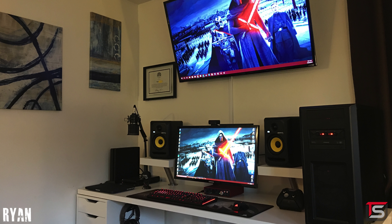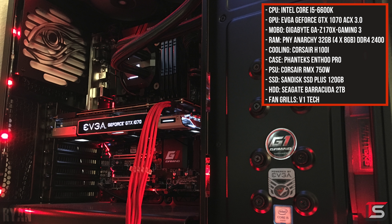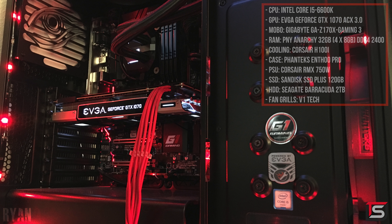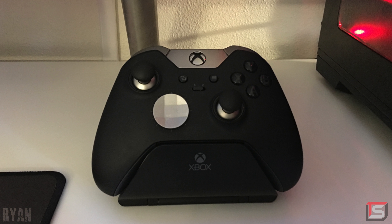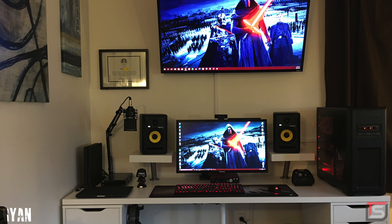I definitely like seeing brighter colors in the setup to give it that extra pop. The PC powering the setup is still using the same parts — the 6600K and the EVGA GTX 1070 sitting inside the Phanteks Enthoo Pro case. I like that he added a Kylo Ren figurine on the desk and the Xbox One Elite controller to balance it on the other side. Definitely some major improvements from last time — thank you again Ryan for entering.